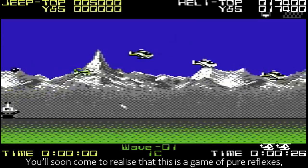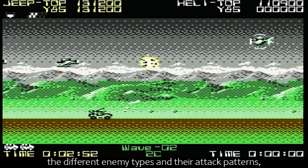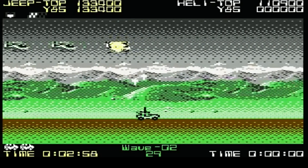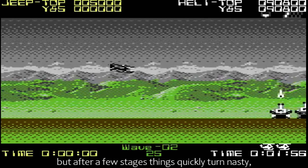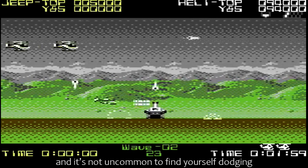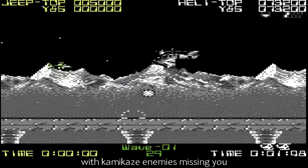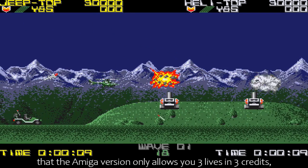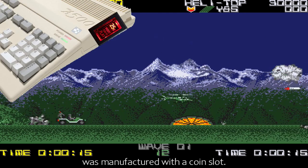You'll soon come to realise that this is a game of pure reflexes, and while you can make your life easier by memorising the different enemy types and their attack patterns, it won't necessarily guarantee your survival. The game begins at a respectable difficulty level, but after a few stages things quickly turn nasty, and it's not uncommon to find yourself dodging a dozen missiles, blasting away at an armoured goose chopper, with kamikaze enemies missing you by the margin of a single pixel. This unforgiving difficulty is compounded by the fact that the Amiga version only allows you three lives and three credits, which kind of makes you wish the Amiga 500 was manufactured with a coin slot.